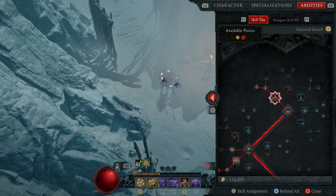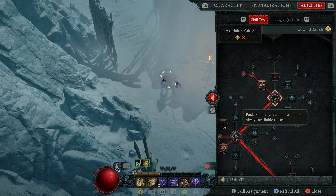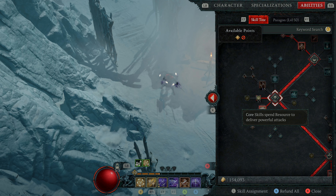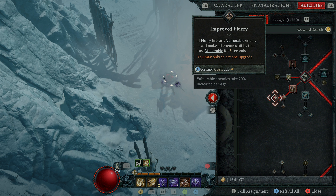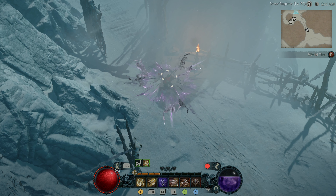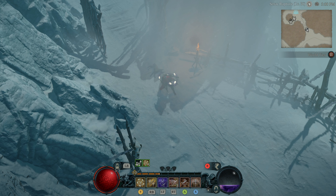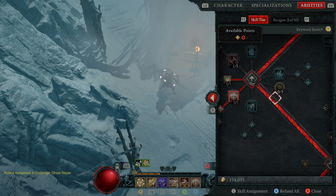Moving to the core skills, we have Flurry — pick the middle upgrade. Then over here: if Flurry hits a vulnerable enemy, it makes all enemies hit by it vulnerable for three seconds. That is a huge damage increase. Basically, when you're low on energy, you use Invigorating Strike to build your combos and energy back up, then you hit Flurry again — anything that was vulnerable will spread vulnerability to everything around you. Huge, huge damage increase.